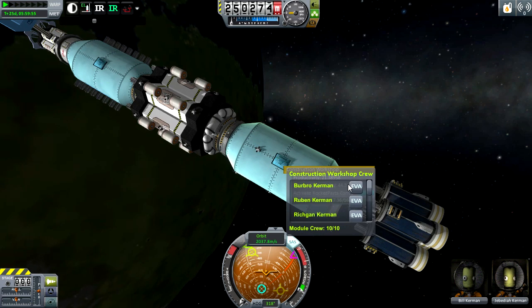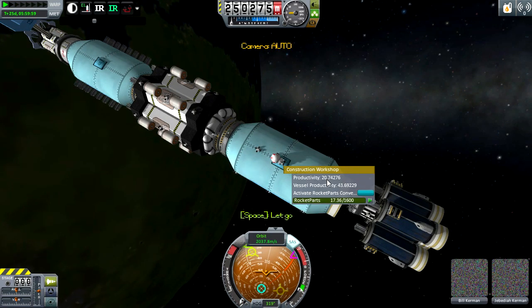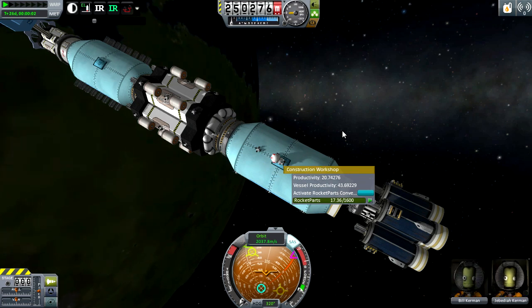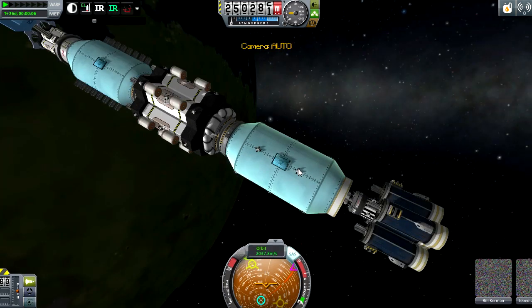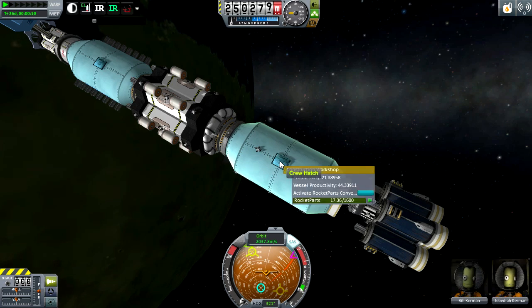If we pick someone else, like Burbro — now it's barely gone down, meaning our first Kerbal we ejected from the workshop probably had a higher intellect level than the one we just did.